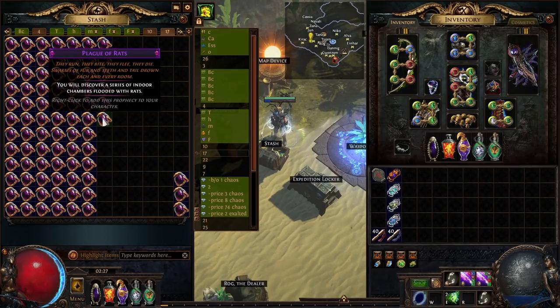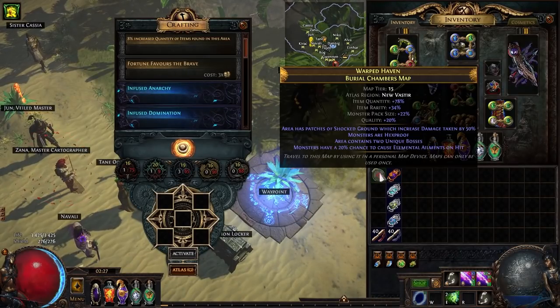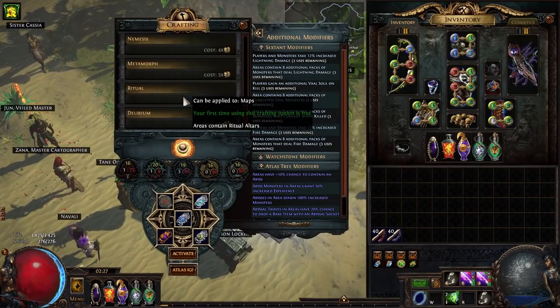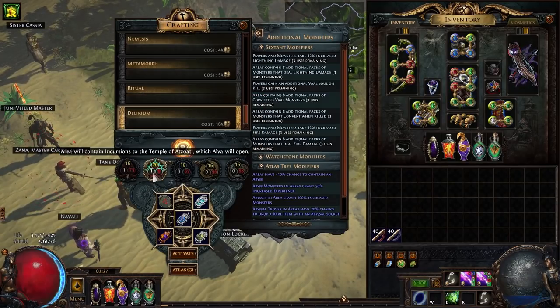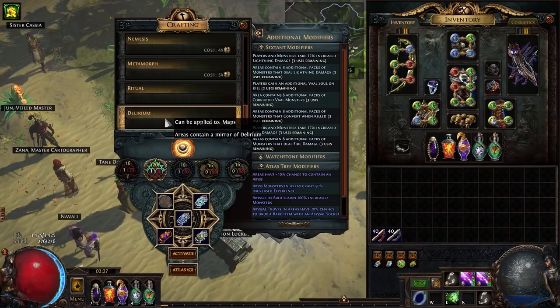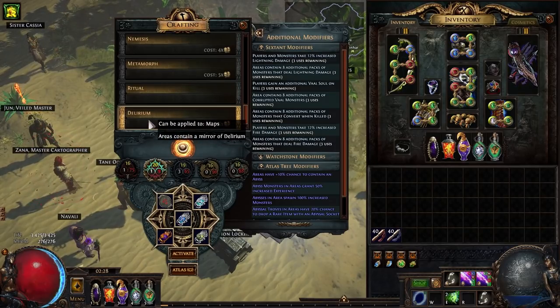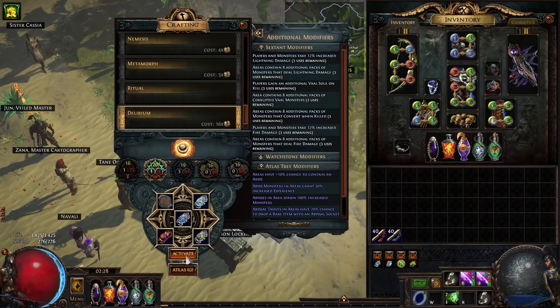I also used prophecies — one for Tempest and one for Plague of Rats — just for some additional monsters. You could do more but I kept it simple with just two. For the map device I used Delirium and Alva, so I used 100 Alva missions. Alva is the best master because she adds the most monsters into the map, and Delirium is actually pretty nice in burial chambers because it's a long map and the longer the map, the thicker the fog becomes, so you get more splinters.